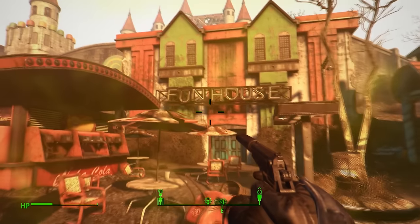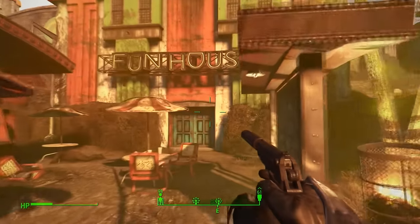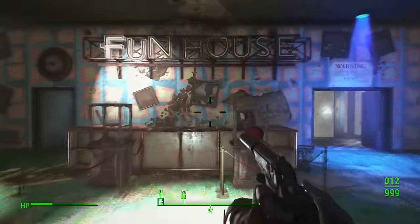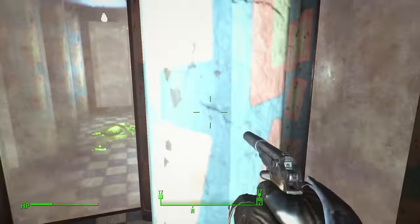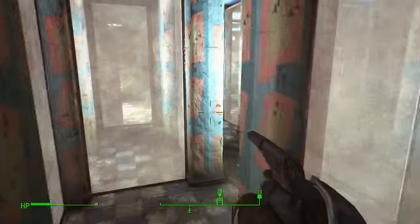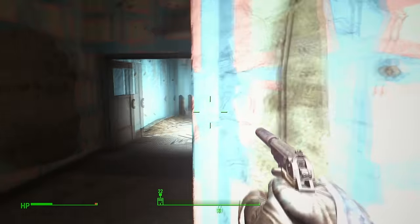Our second hidden copy can be found in Kiddie Kingdom inside the funhouse. Go inside the front exit of the funhouse, turn right and go through the double doors. I'd suggest slowing down the video to watch where I go as it's a bit quick to commentate through the maze. Have a combat shotgun handy as there are a couple of enemies. We go through a little door onto a conveyor belt that normally pushes you back — just keep jumping over them.